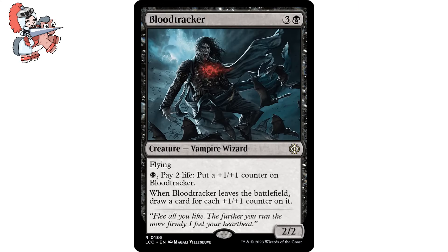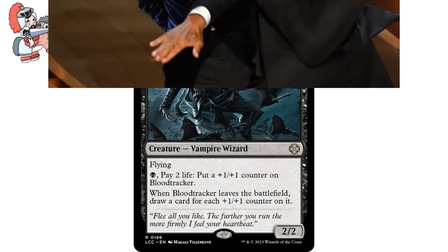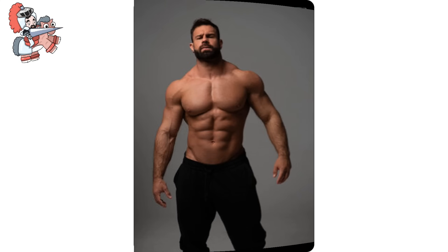Let's mosey on over to Blood Tracker. Three and a black creature vampire wizard from the Lost Caverns of Ixalan commander decks. It has flying, and: pay 1 black and pay 2 life — put a +1/+1 counter on Blood Tracker. When Blood Tracker leaves the battlefield, draw a card for each +1/+1 counter on it. It's a 2/2. This thing is doing it all, with an evasive keyword, an ability where it can get itself jacked up, and a payoff for us if people target and kill it.